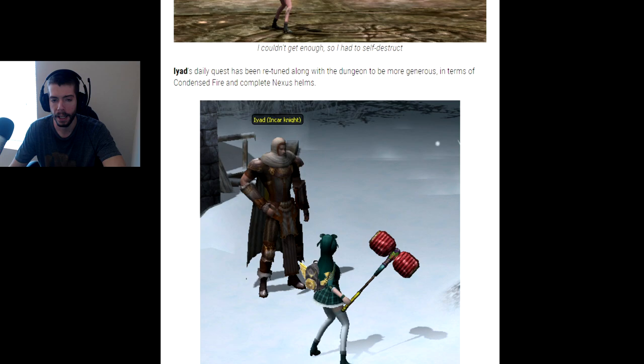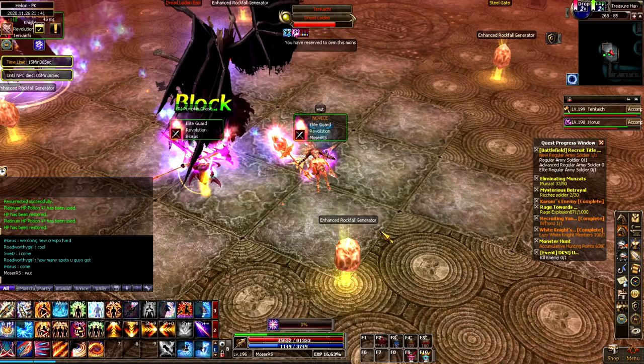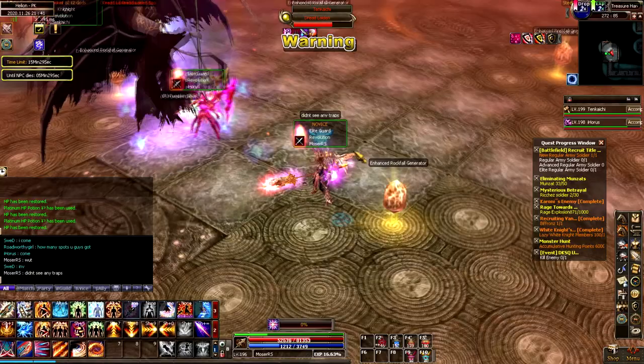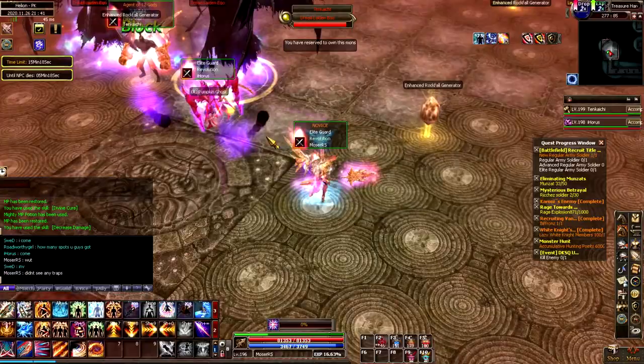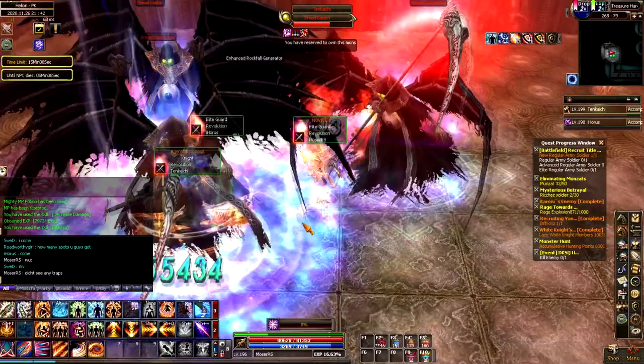Now let's talk about what was actually happening in the dungeon and the issues I have with it. One of the biggest things that annoys me is the new falling rocks during the final boss. These falling rocks were part of the dungeon before, but you could break the rock fall generators to prevent them from spawning. Now there's no option to break the rock fall generators, and during the final boss the rocks are consistently falling on you.